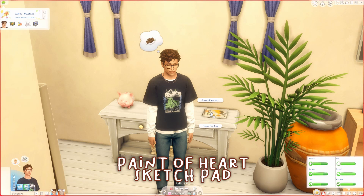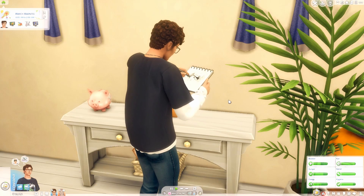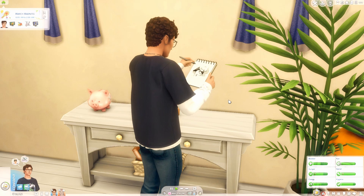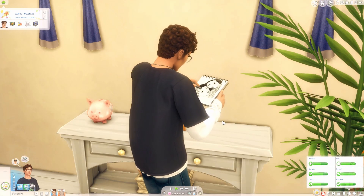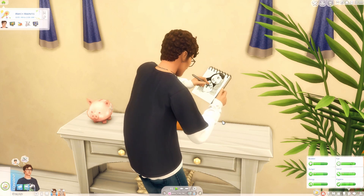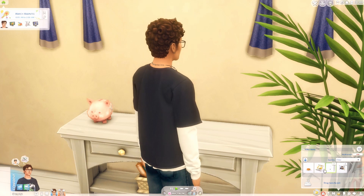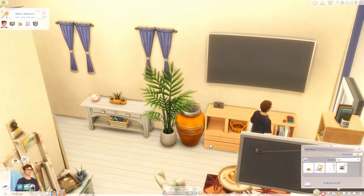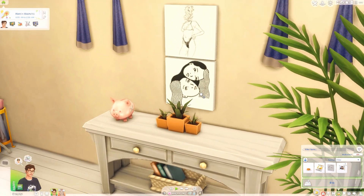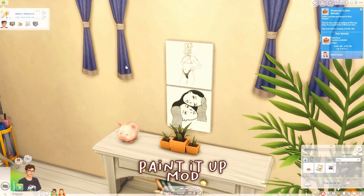For some reason sketch pads aren't a thing in the base game, so this mod gives you a working sketch pad that lets you do any kind of painting you want. Archer is working on a small classic painting on the cute tiny sketch pad. It's super convenient for sims who are painters selling artwork for easy money. Once done, he puts the painting in his inventory and can carry it around and sketch wherever he wants.